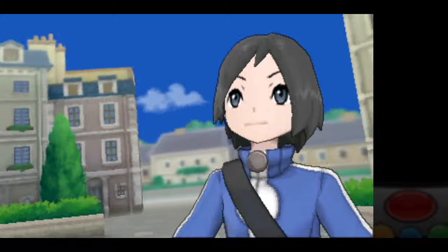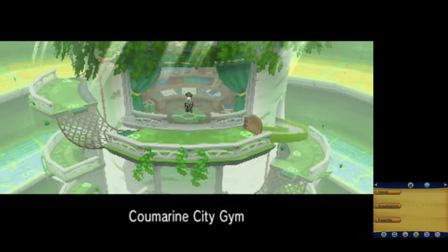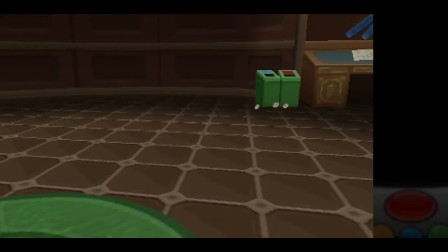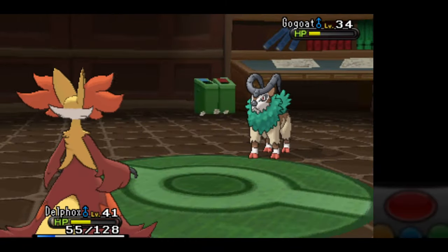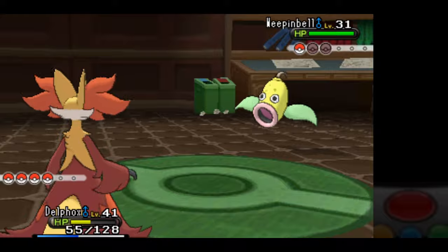Unfortunately for Coumarine City Gym Leader Ramos, he provides no challenge whatsoever. Mystical Fire is able to one-shot his entire team. Although we do get the TM for Grass Knot, which could prove to be useful against pesky Water Pokemon down the line, we're going to get something much better in Hidden Power.